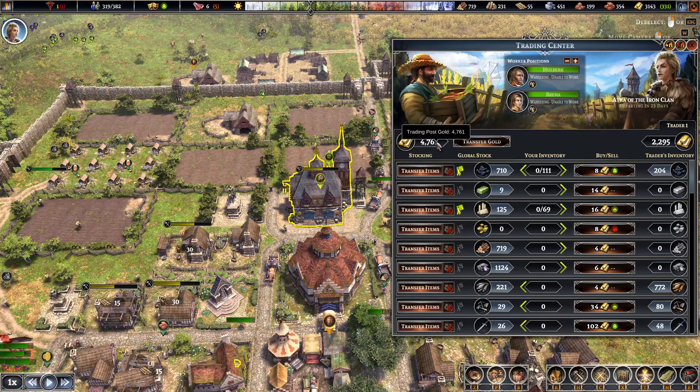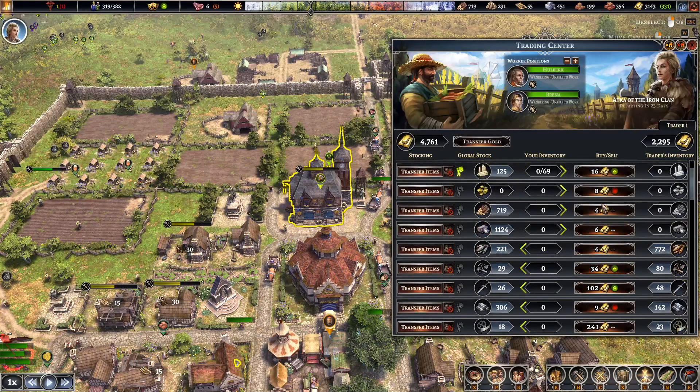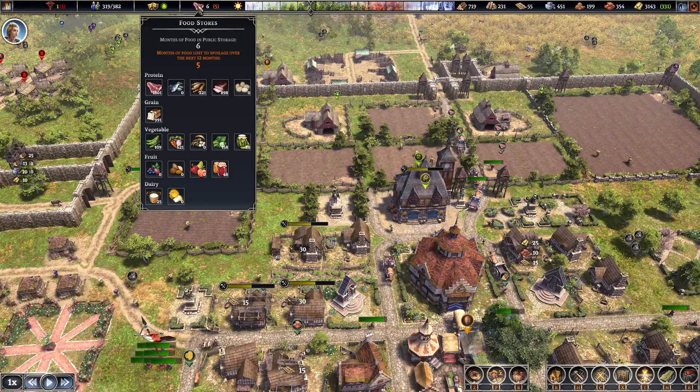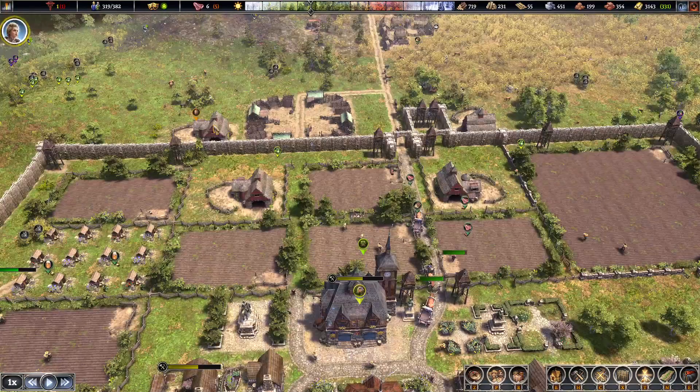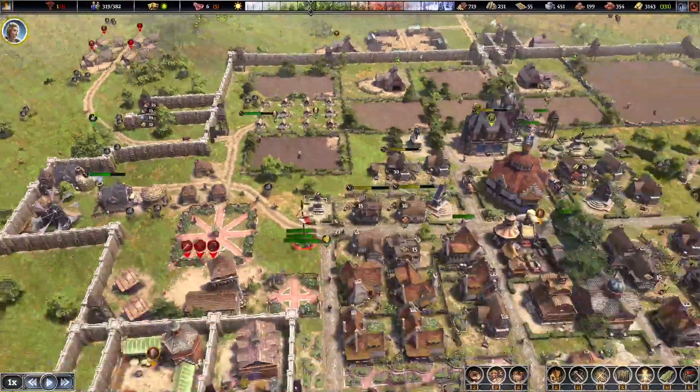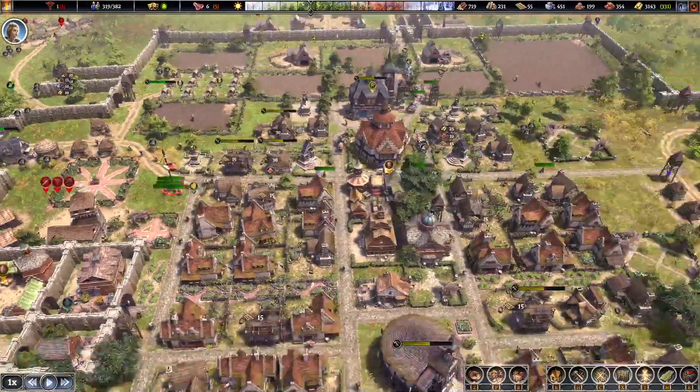We've got 4,000 in here as well. Doesn't go on to buy anything though. Smoked fish — finally we've got quite a bit. Our barns are going crazy. We've got like 40 cows and we're slaughtering 8 cows a year. So as I was saying, if there's no objective to this game, it's just survive as long as you can.